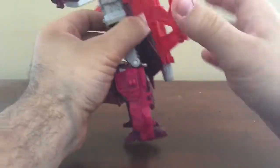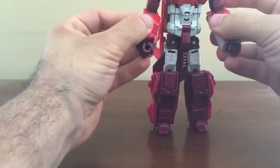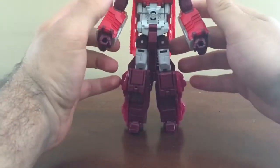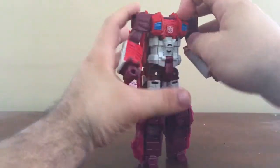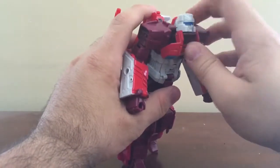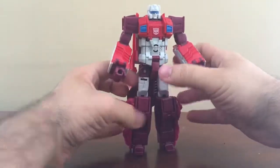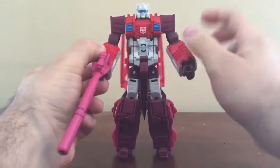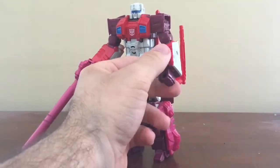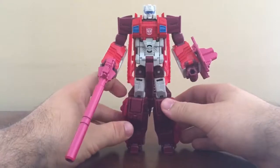There we go. Pull that in. From here, you want to open up this cavity here and flip out the head for Scattershot. If you want, you can give him his gun — it's a really tight fit on the handle — and the shield. And there you have Scattershot.